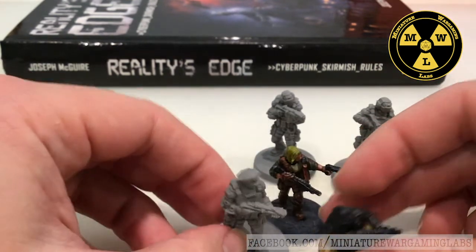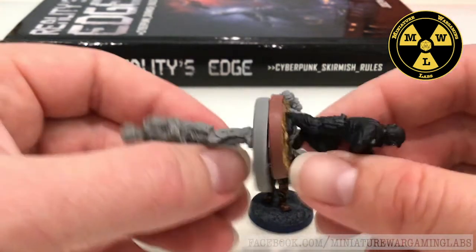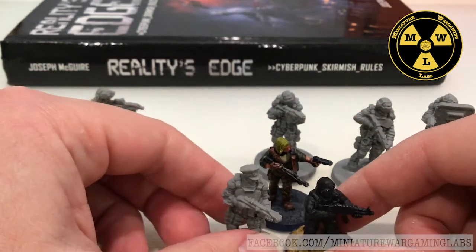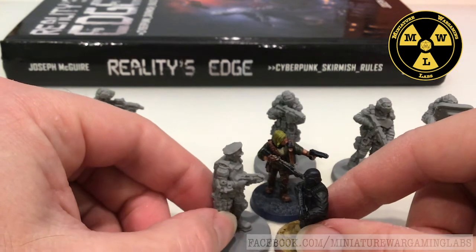So at 20 millimeters, if we put them on a table and they were far away from each other, the bases are close enough in size we could probably get away with it. But up next to each other, it's a little Lilliputian fight going on there.